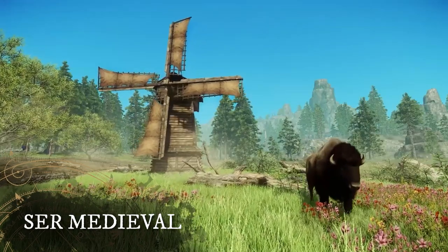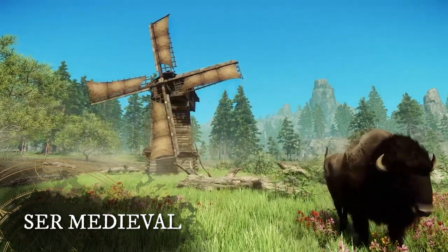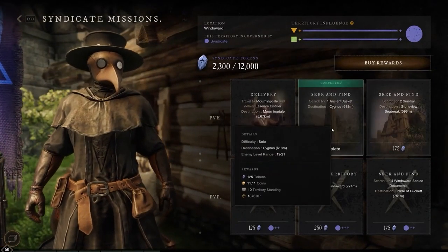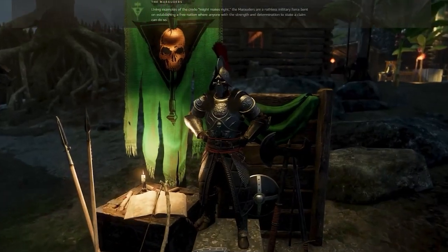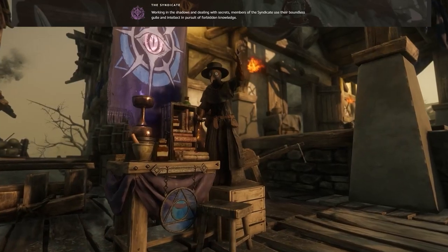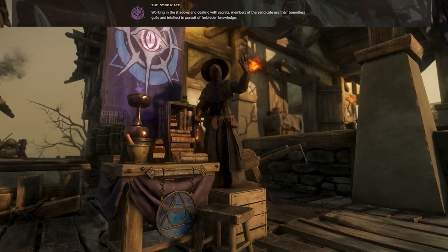Today we're going to be quickly talking about how we go about staking a claim in New World. The first thing to know is that New World contains three separate factions we can become a part of: the Marauders, a more militaristic group; the Covenant, more religious based; and the Syndicate, who focuses on science and research.